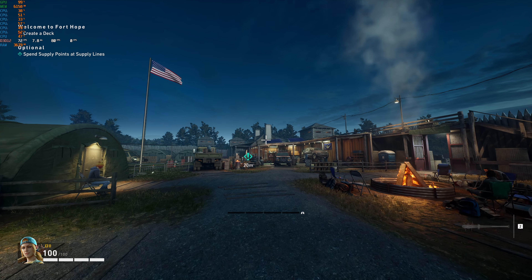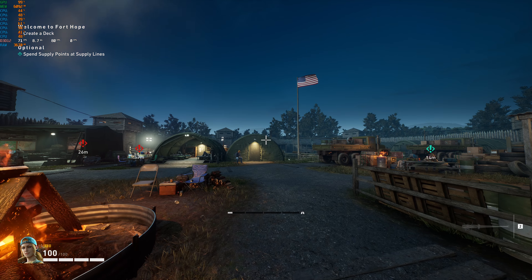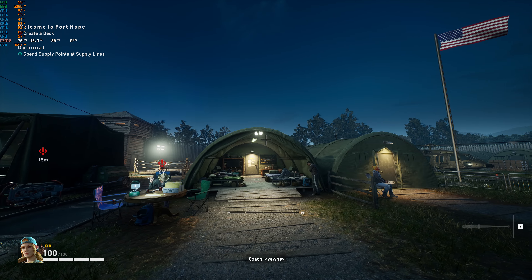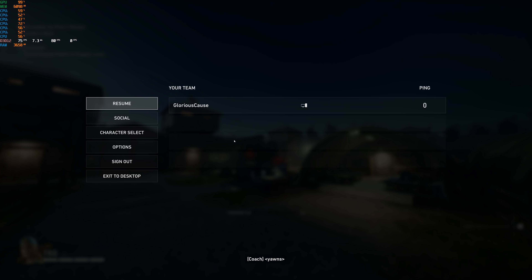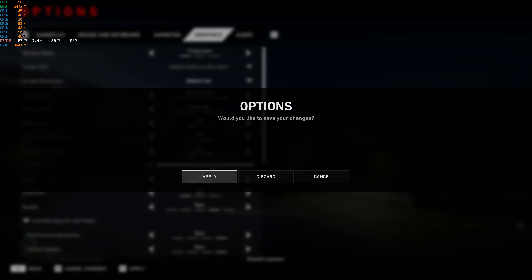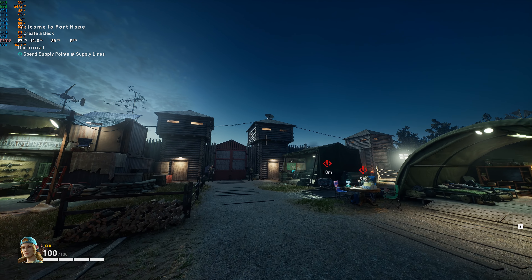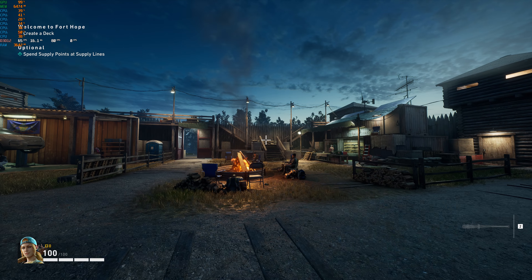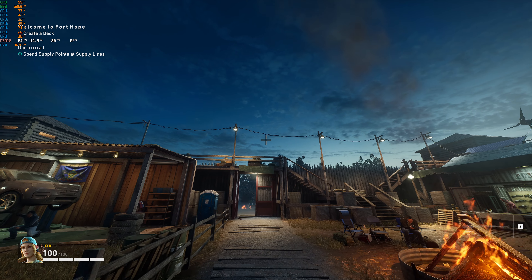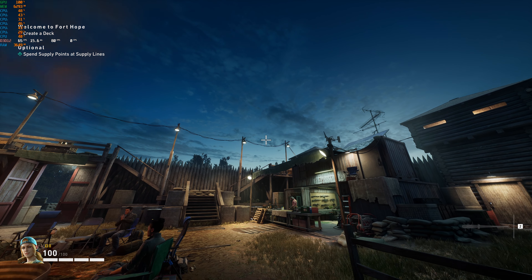Hopefully I don't get banned by the easy anti-cheat or something for modifying the files. But if it does work out, I might make a video on how to fix this ghosting because it is pretty bad. For me personally, I'm going to stick to either balanced or quality. Those power lines still don't do great even on balanced, but it's really just the ghosting interacting with it. It was really only down on ultra performance where you just kind of lost the power line detail entirely.